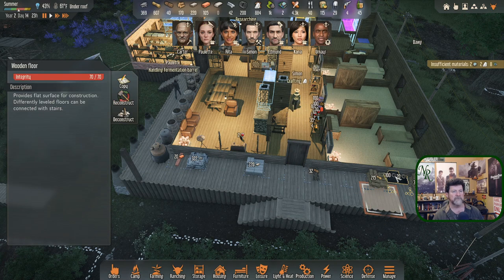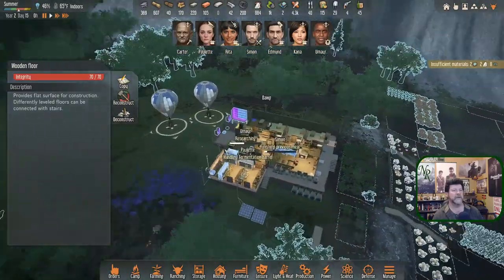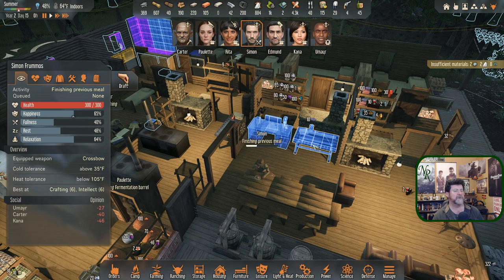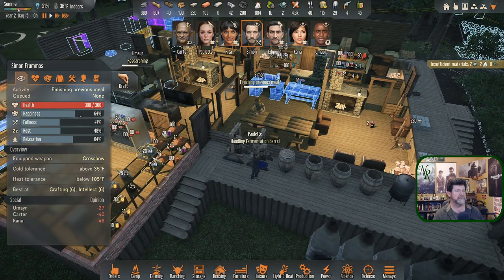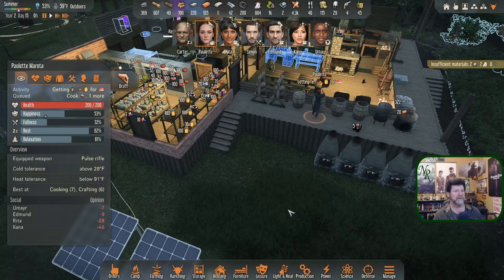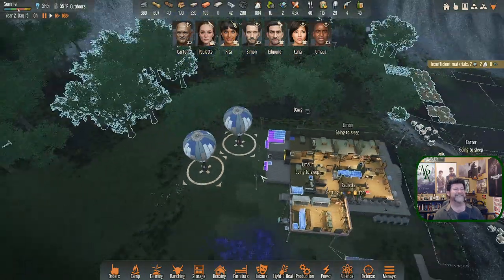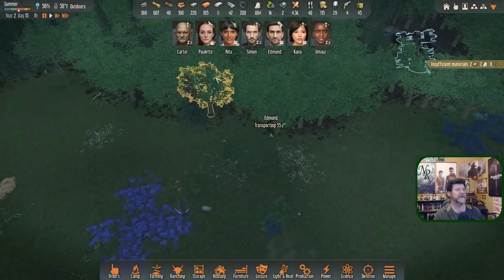I'm going to have to order you around since you're being too helpful. Simon's bringing these over. It's hard — a lot of clicks to get there. It formed its own natural space and filled itself in. There they are — you are crafting, finishing a previous meal. Oh, because I interrupted you — so you had gotten to 100 already and it was just going to go to waste. Just stays in the background. So you didn't lose that meal, you just went off to do something else, Paulette.